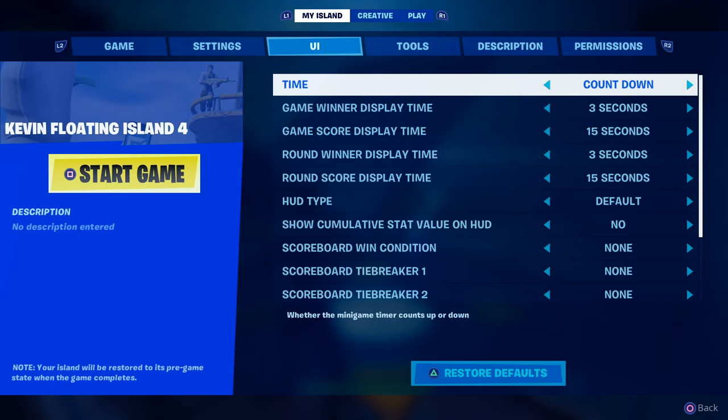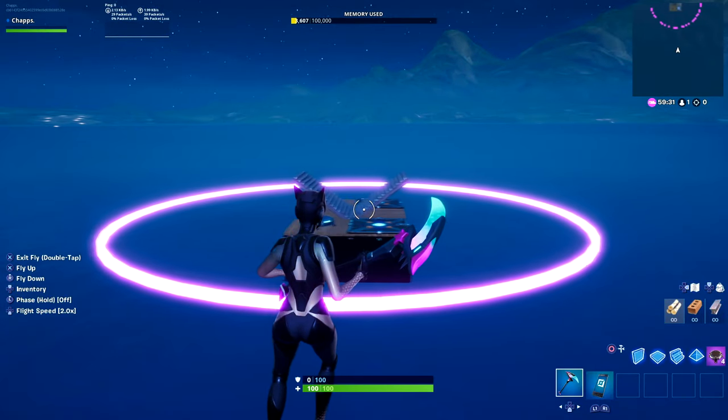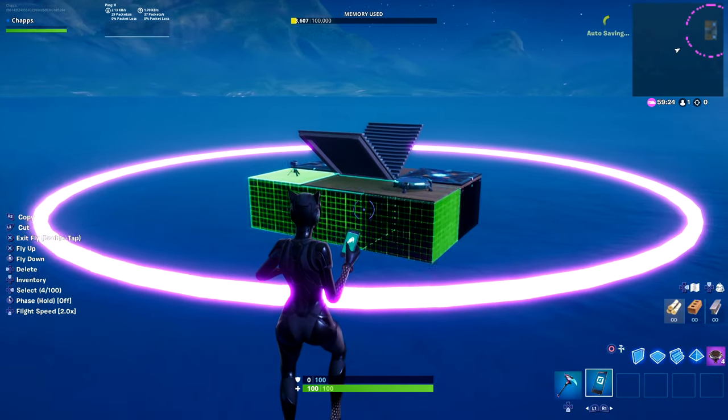Last step — go into My Island, go into Game, and set Default Class Identifier to 1. Note that Razer X does use two islands, but we've only got one here.